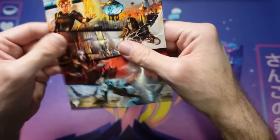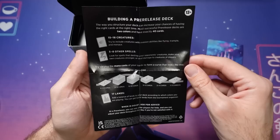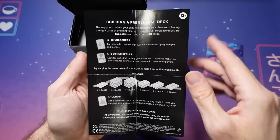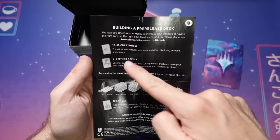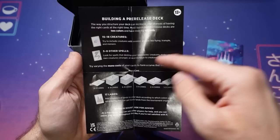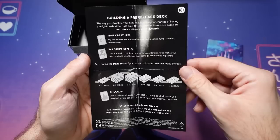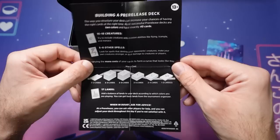You get this little card — on the front side there's cool artwork showing the battle across all the different planes, and on the back side, a bit of information about how to build a pre-release deck. You want to build about two colors; your deck is usually two colors, though you can play more. You want 40 cards, 15 to 18 creatures, 5 to 8 other spells that are good removal or similar, and you want 17 lands. There's also a little peekaboo Elspeth in there — that's pretty cool.